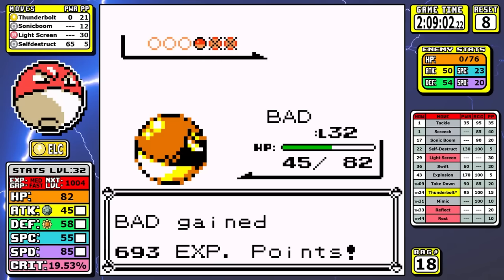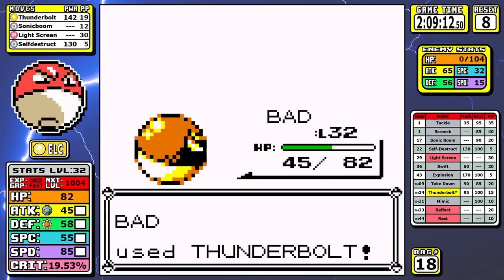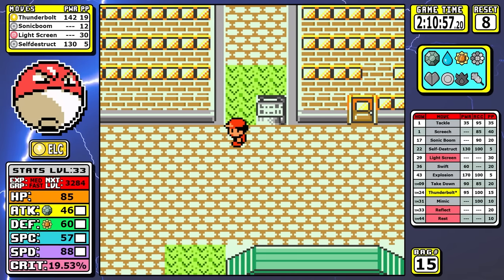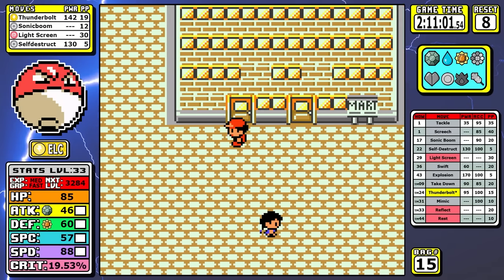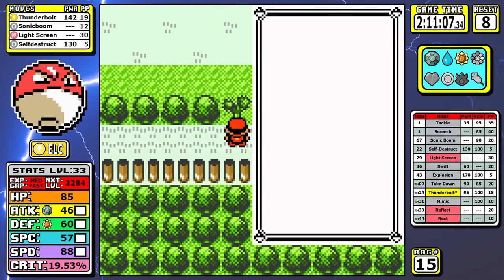Things get a little dicey on the Kangaskhan but we get bailed out with a Guard Spec from Silph Co. After that, I do the standard route — pick up Fly, then go to Pokémon Tower. Rival number 4 is trivial with Thunderbolt and I'm not going to go over it — but it does give me an opportunity for a side tangent.